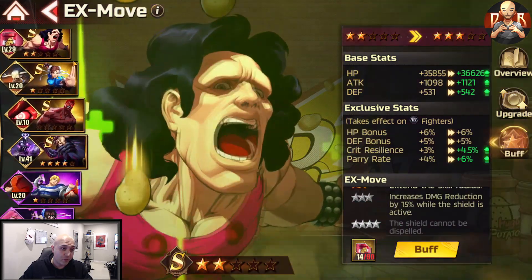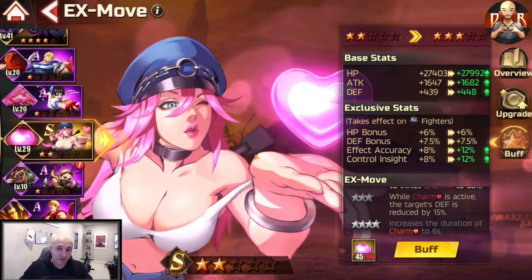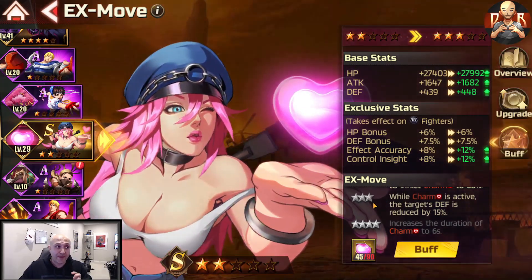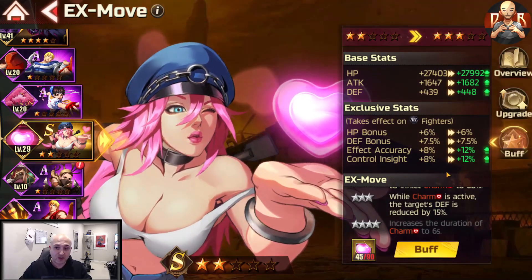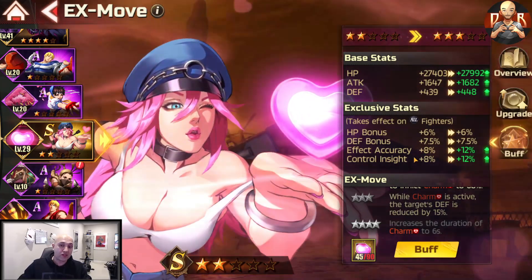For S rank — outside of the Gormagala one — the one you want to aim for that's going to push you the furthest in the game is this one here: Toxic Love. This is probably the one that gives you the most success in all content. Number one, it has an HP base and defense base bonus. Once you get additional buffs you'll also get effect accuracy and control.